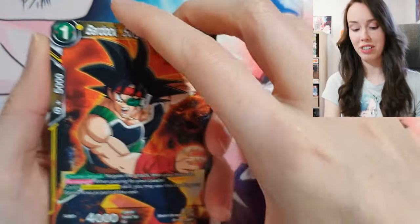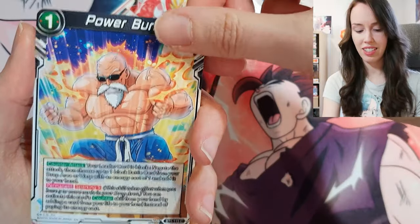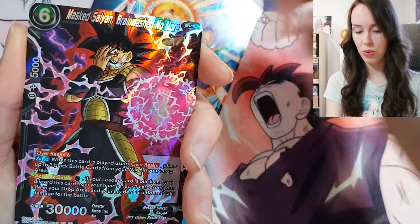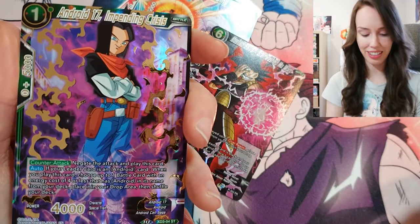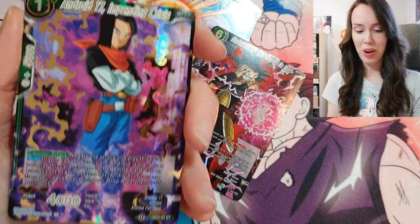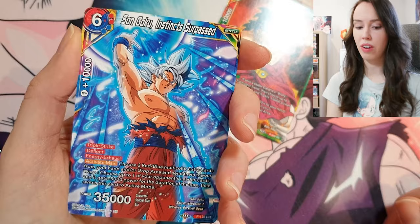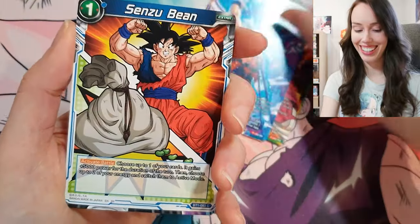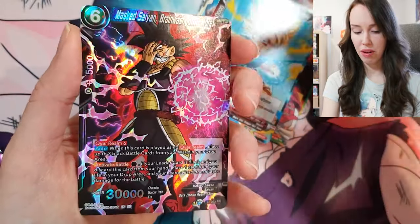Each pack is really bringing the fire, so yeah I might even have to buy another box of this and open another one because yeah, this set is absolutely gorgeous. Mars Saiyan Brainwashed No More, and behind it Android 17, Impending Crisis — it says ST so I don't even know what that is or where this is from, but hey beautiful card so I'll take it. These cards are just mind-blowing.